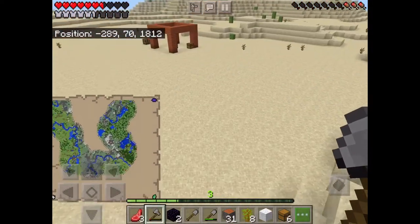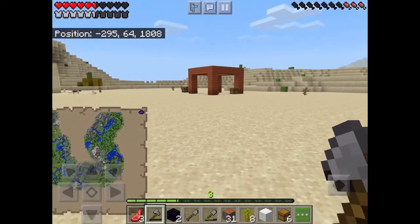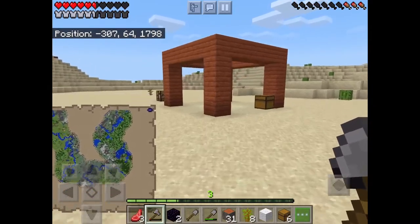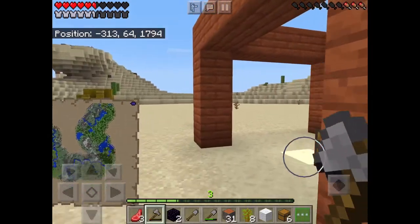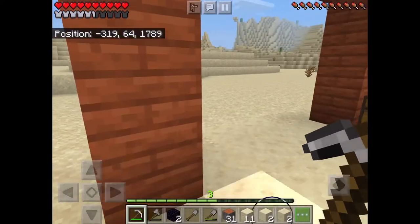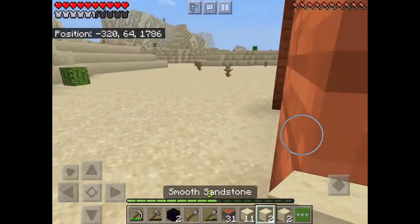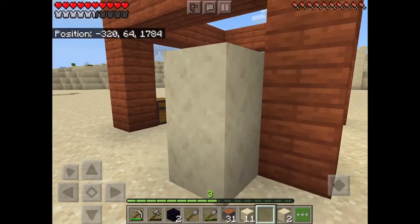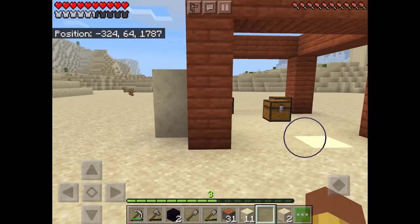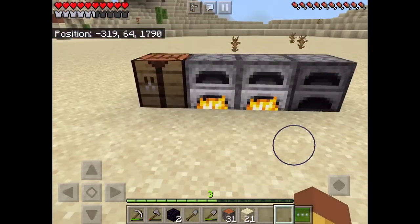Anyway, I'll show you guys my house. Basically nothing so far — just this weird thing that I created. So I just melted some smooth sandstone. I tried out a little bit of regular sandstone but this definitely looks much better.